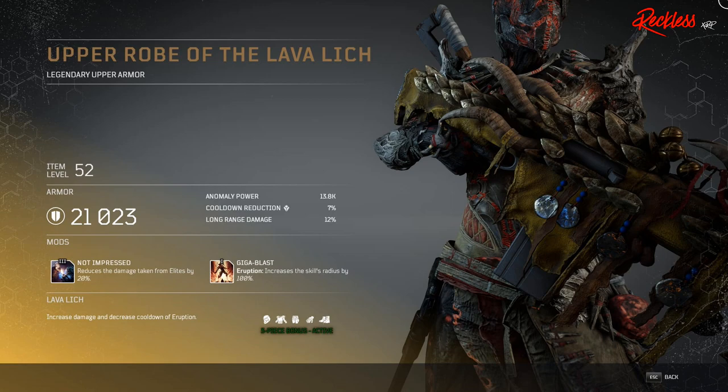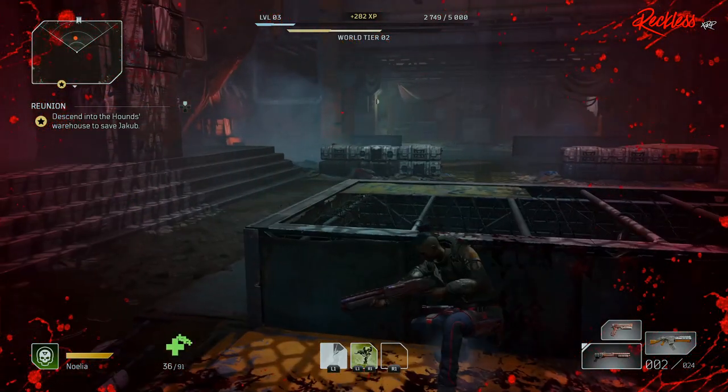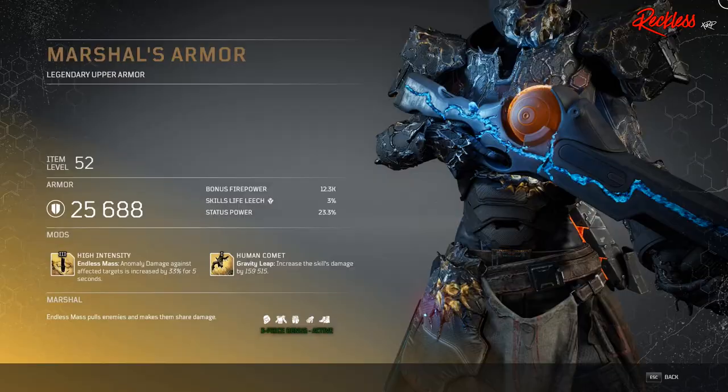Next set of armor is for the Devastator, and it is the Marshal's set. The three-piece armor bonus allows Endless Mass to pull enemies and make them share damage. First piece of armor is the Marshal's Armor — legendary upper armor. The Tier 3 mod is called High Endless Mass Ability, which means anomaly damage against affected targets is increased by 33% for five seconds.